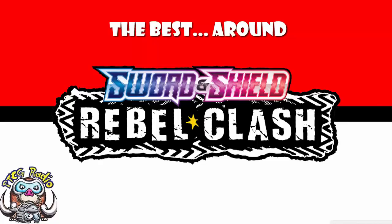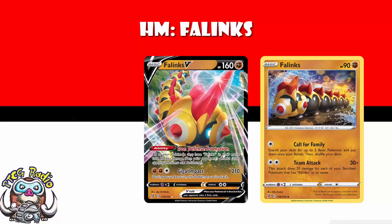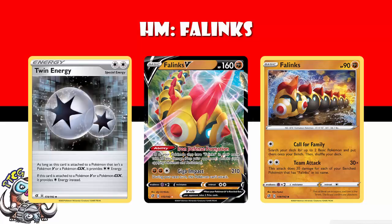Honorable mention, before we get going here, to Phalanx. I love Phalanx. Phalanx is my favorite pair of cards from the set. We've got Phalanx V that says all of your Phalanx take 20 less from attacks. Applies to both V and non-V, and yes, it stacks. And then you've got Phalanx for just a twin energy — does 30 damage for each of your bench Phalanx, and yes, that includes V. And when you've got a Pokemon that gives up one prize and uses one energy attachment, but is hitting 150 damage while taking 80 less from attacks, you've got my attention.